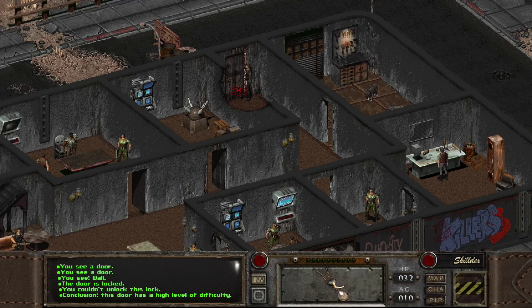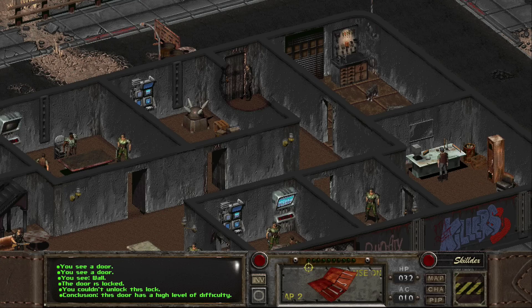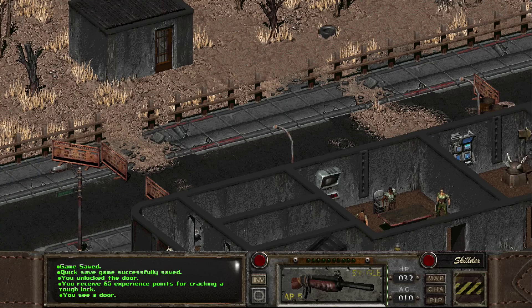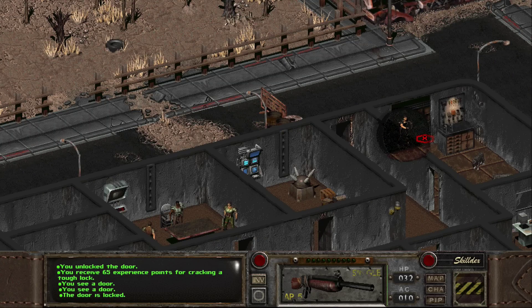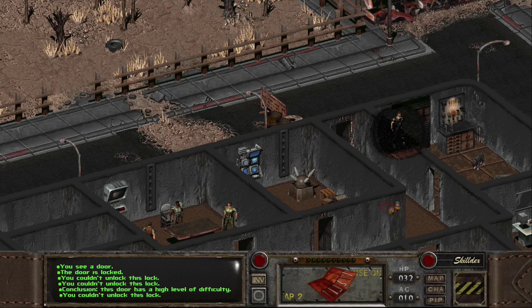Besides, I couldn't unlock this door. High level of difficulty, okay. If I really need experience, I can always lock doors — 75 XP is not really worth it. I should probably save the game just in case I jam the door. Is this a dead end? It is not, at least I don't think so. Is that door open? Wait a minute — where did it come from? It's locked. You couldn't unlock this door. Check the difficulty here — high level, not very high, just high.